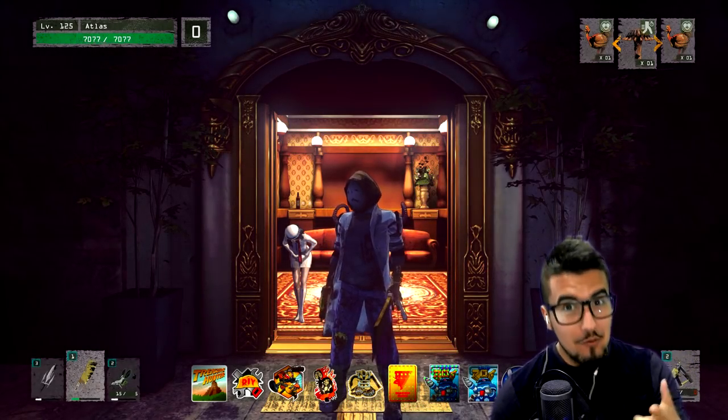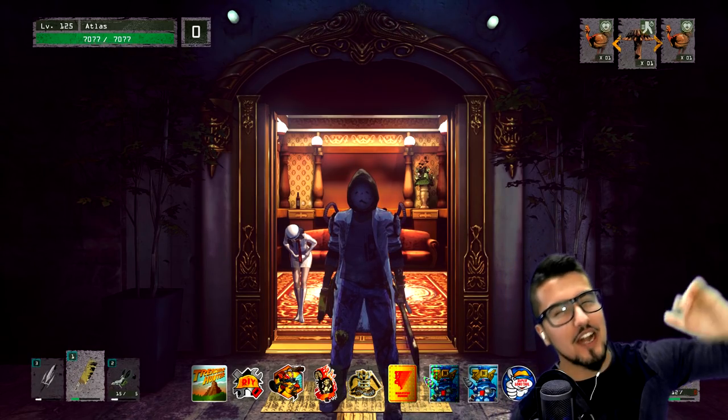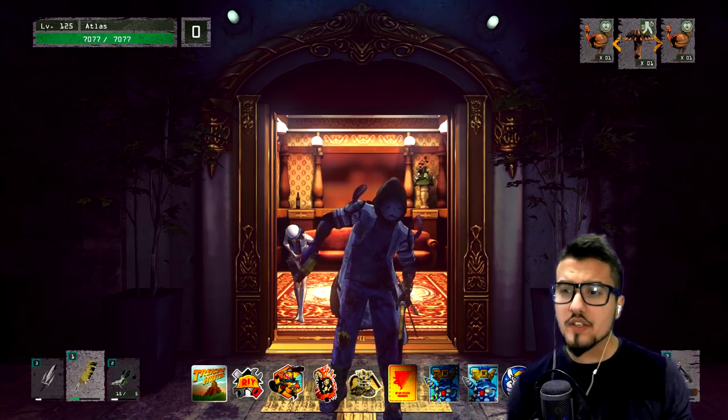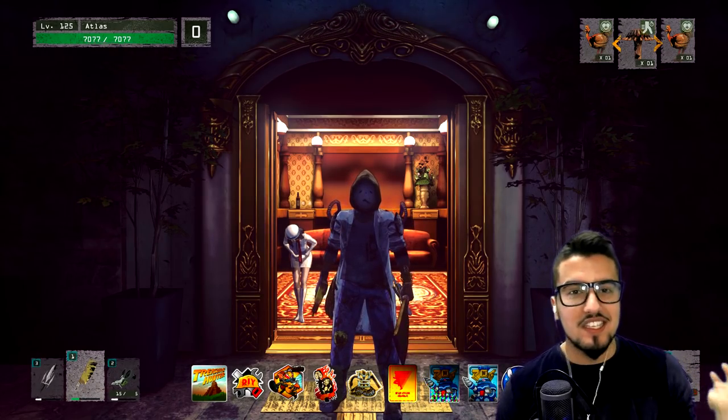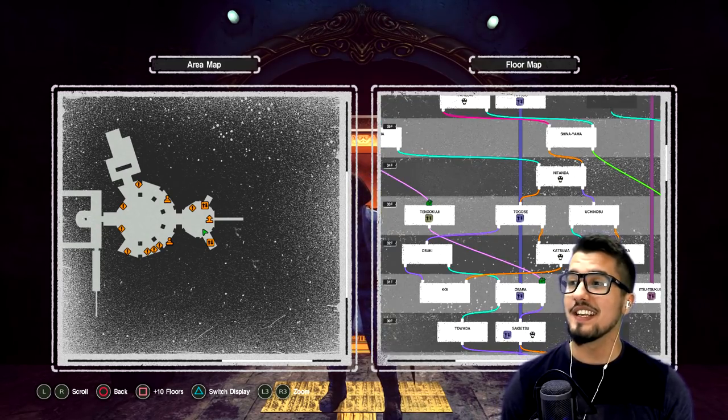Hey guys, welcome back to Let It Die. Today we're going over how to farm for high-level resources — kind of the base resources you get, not the ultra-rare. Also, there are certain floors within the Tower of Barbs up in the 40-plus range, like the N-tier supplies that you're going to need.